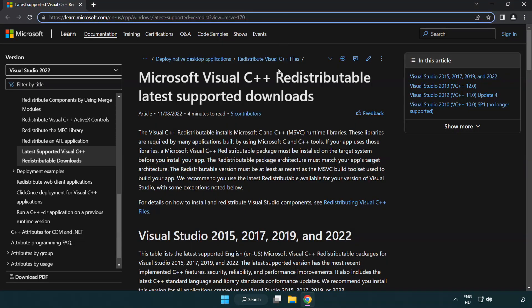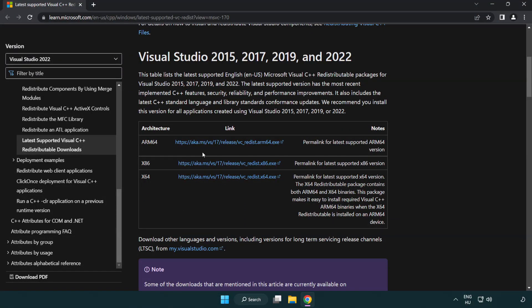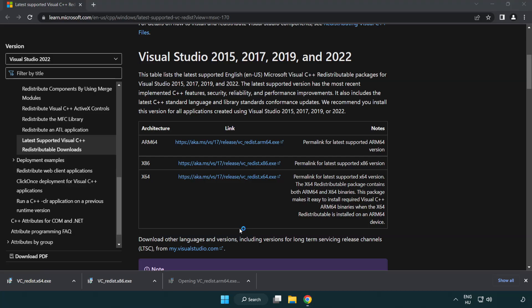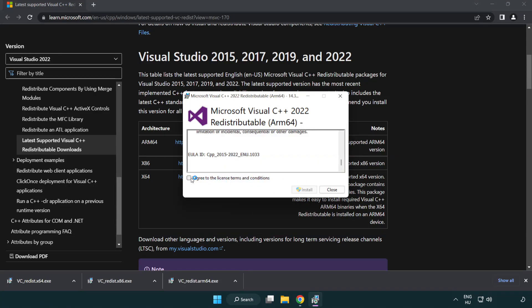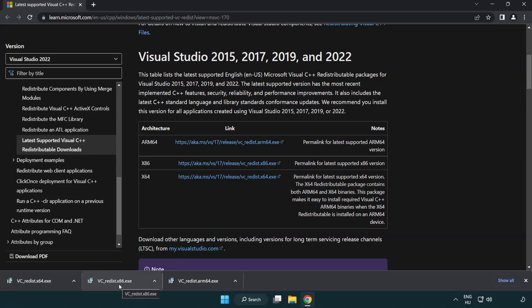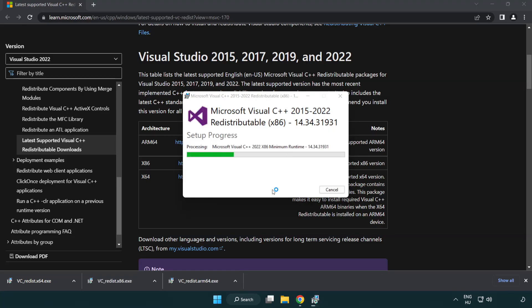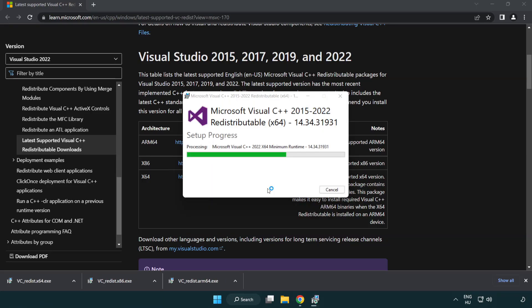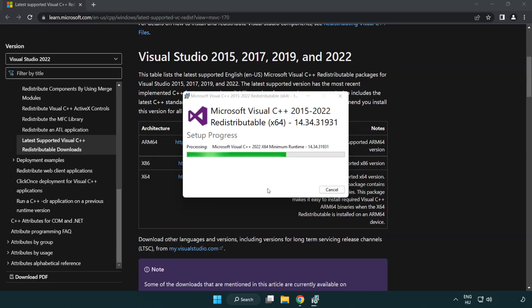Go to the website link in the description and download three files. Install each downloaded file. Click I agree to the license terms and conditions and click Install. If it fails to install, no problem — repeat for the others. Click Close when each finishes.